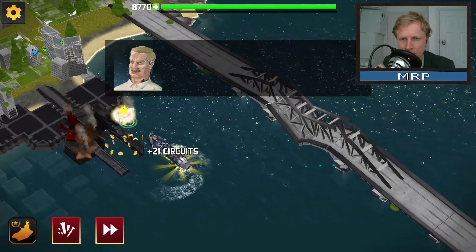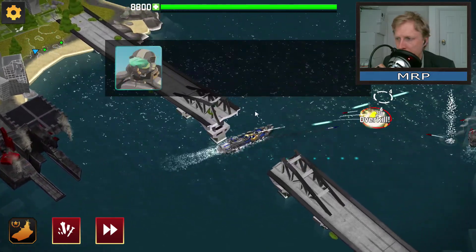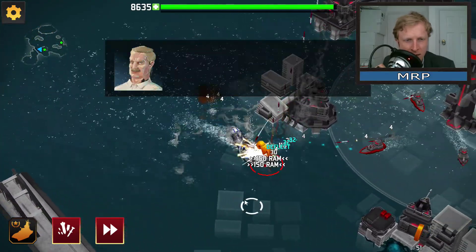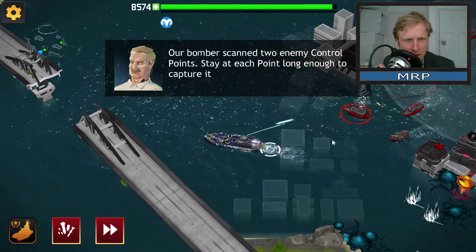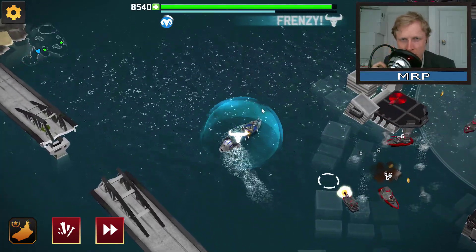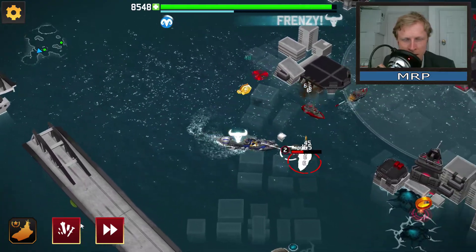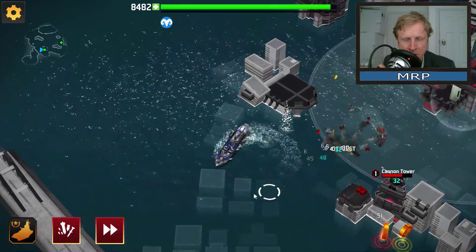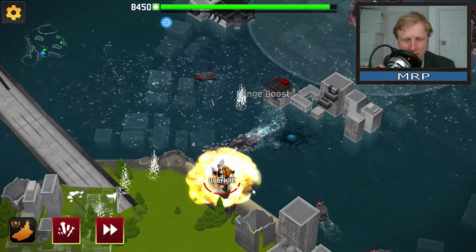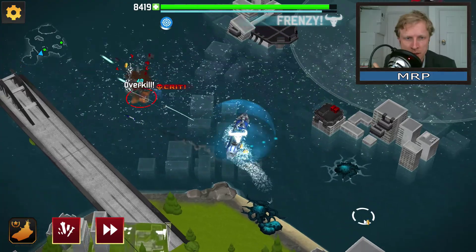All destroyed! They opened a bridge for me — all good, we are flying! At the top you can see my health bar, and I have a couple of special effects and special weapons. Let me clear things up around here and I'll show you a couple of the special weapons.